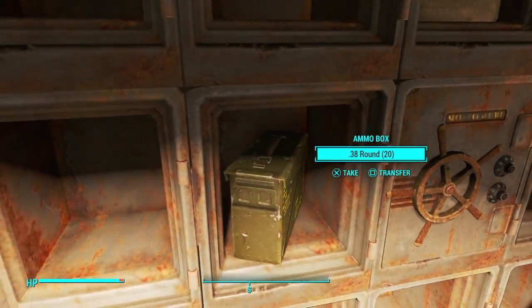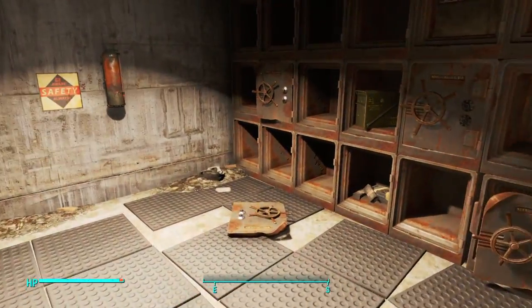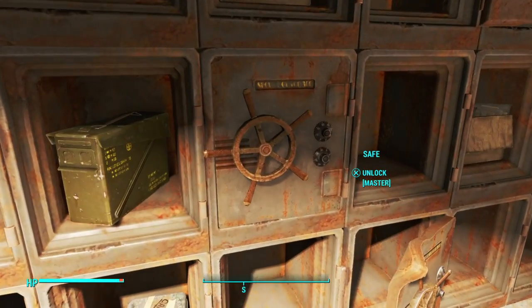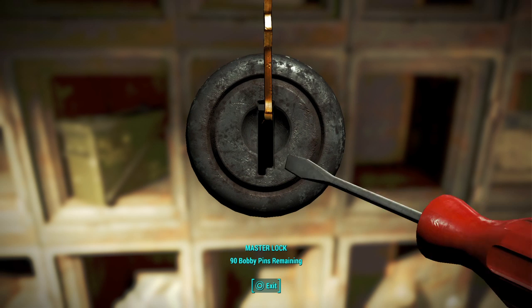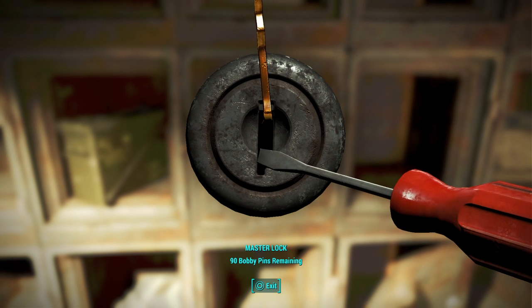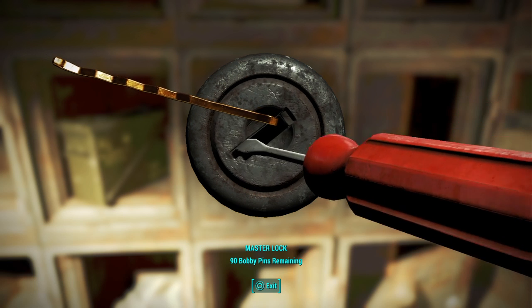The vault opens up and we're allowed to go in. Looks like there are some .38 rounds and some other stuff in here. Basically we're going to have to open this safety deposit box — it's a master lock.